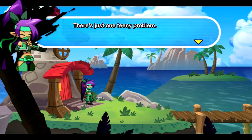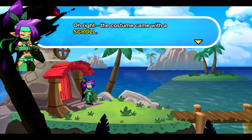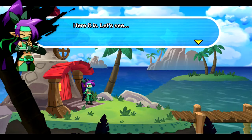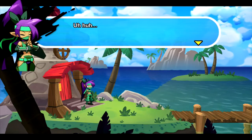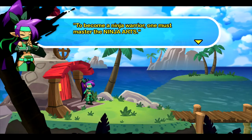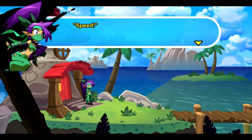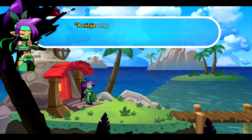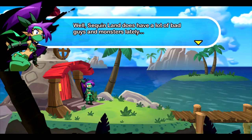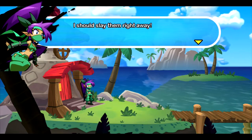There's just one teeny problem — I don't know what a ninja even is! The costume came with a scroll. Let's see... to become a ninja warrior, one must master the ninja arts: Stealth! Speed! Strength! A ninja employs these skills to slay the enemy! Well, Sequin Land does have a lot of bad guys and monsters lately. I should slay them right away!